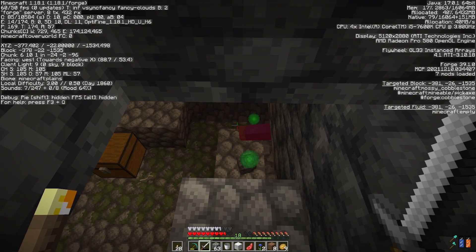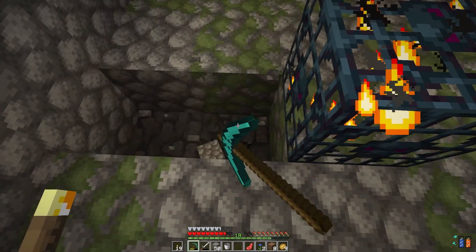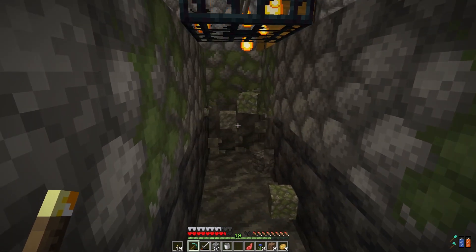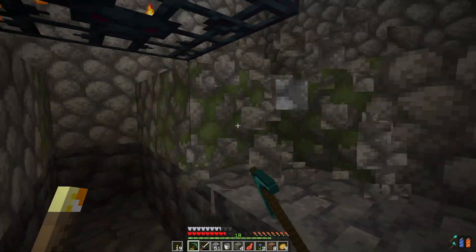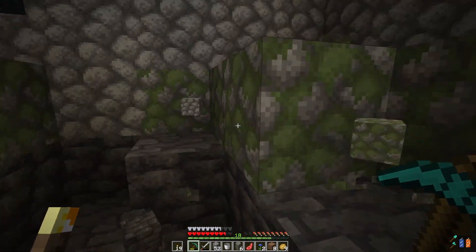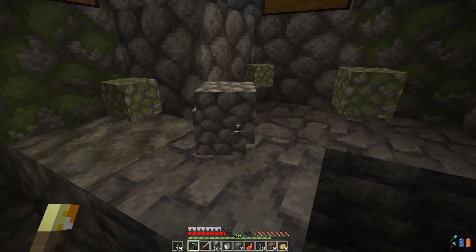What are we even doing in here? The object of our search has been this skeleton spawner. I just double-checked to see how to do this, and I found out that it might not be possible to do what I'm trying to do here. There's a gameplay setting in Create that apparently makes it so that mob spawners are either movable, unmovable, or what's called 'no pickup.' I have no idea what no pickup means.